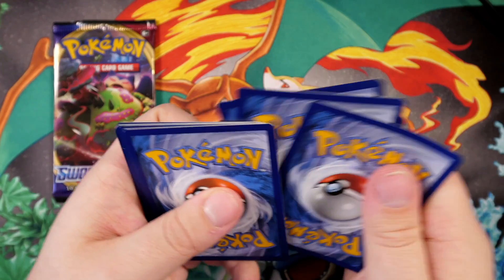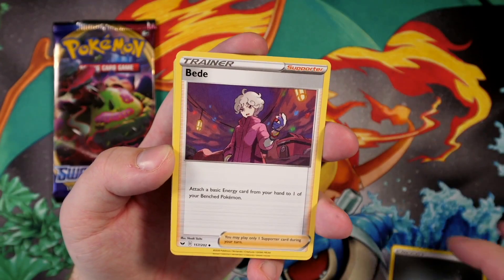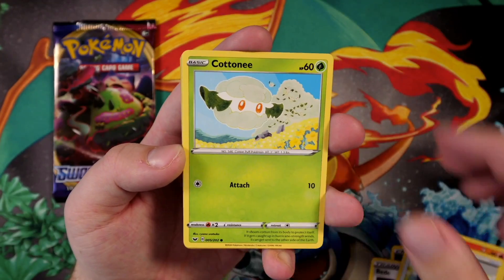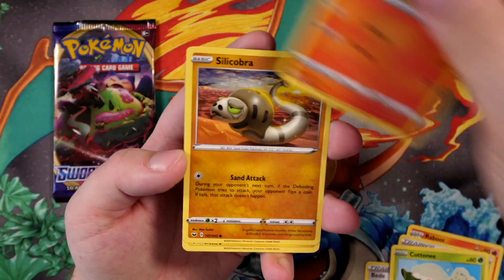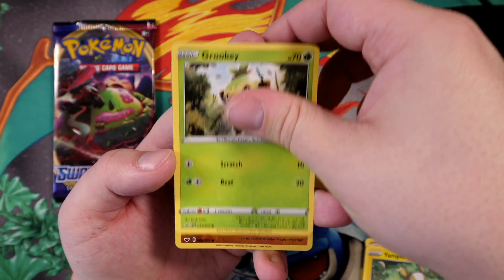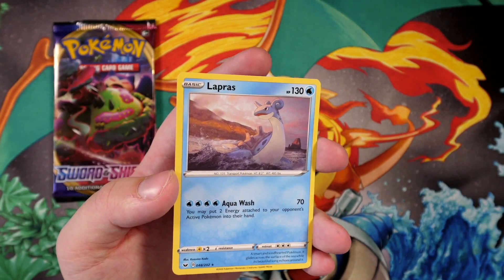1, 2, 3, 4 — and we're going to get water for the energy. And it's metal. We have Veed, Raboot, Rare Candy, Cottonee, Scorbunny, Silicobra, Yampa, Grookey, Diglett — reverse holo. And the final card is a regular rare Lapras.